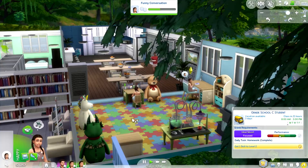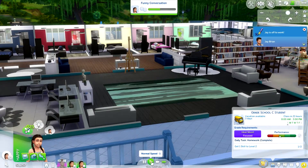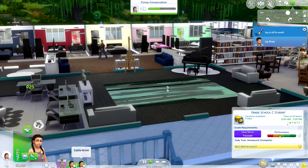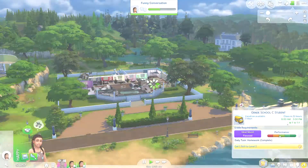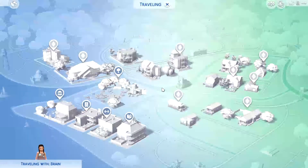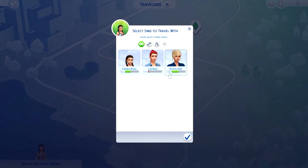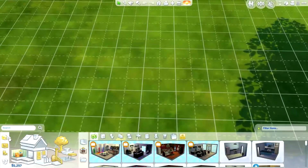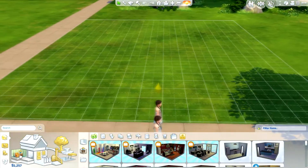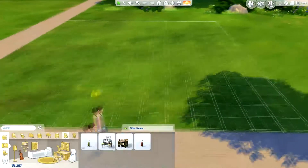I'll get both of the girls to travel to the home lot and get that activity table after they work hard. Travel to home lot and get that activity table. So, activity table — let's find it. Children's section, and I guess it's in here. There, activity table.